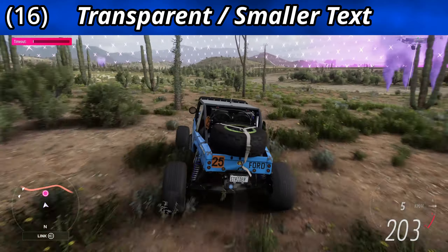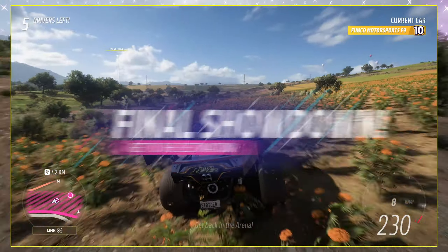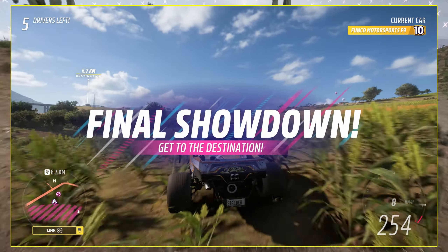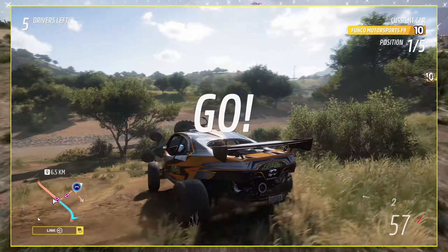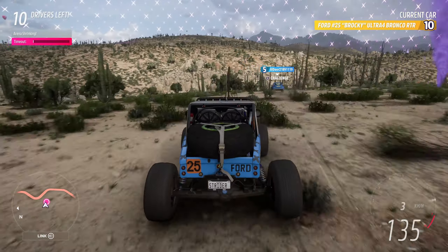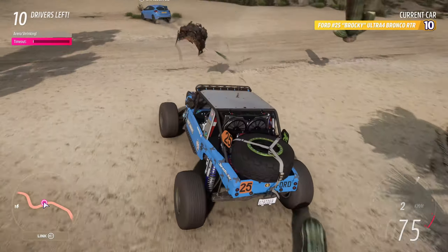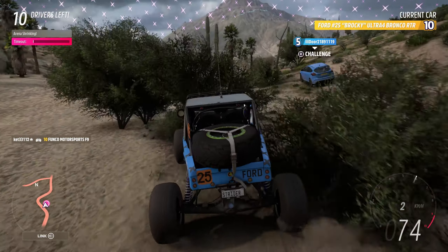More transparent on-screen text. Words like 'GO' and 'Final Showdown' are too big, and not being able to see past them often leads to what could otherwise be an avoidable crash or a race loss. Instead of using bold solid text, maybe just show the outline of the text, or make the text size smaller or have it disappear quicker. Just don't block the screen with it.